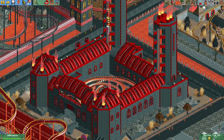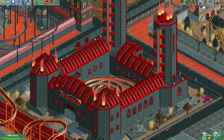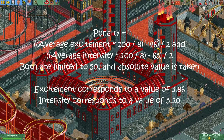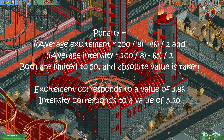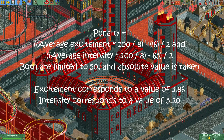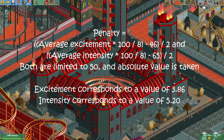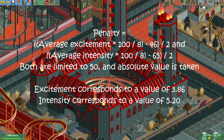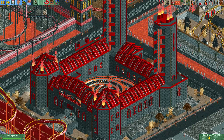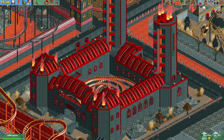There's also an attribute that has only a small effect on park rating. The game calculates the average intensity and excitement of your rides and compares them to target values — checking how close the average excitement is to 3.68 and the average intensity is to 5.2. The further away these averages are from those numbers, the higher the penalty. Thankfully this penalty is capped at around 100 points, and it's typically not something you can do much about.